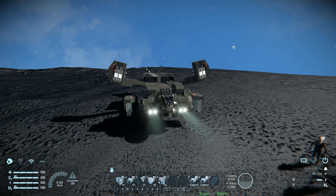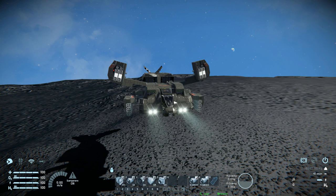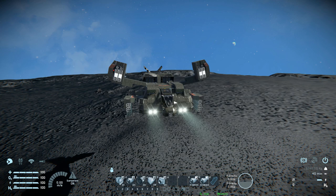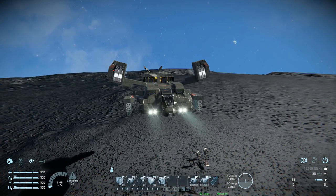On tab 3, we have our survival kit toggle, atmospheric thrusters which we need on this planet, and hydrogen thrusters — interestingly, turning off the hydrogen thrusters drains more power. Number 4 is our drop assist toggle. Number 5 turns the spotlight on and off. And then we have our thruster forwards — this is our vanilla cruise control without a script, so you can just turn them on and keep going forwards.